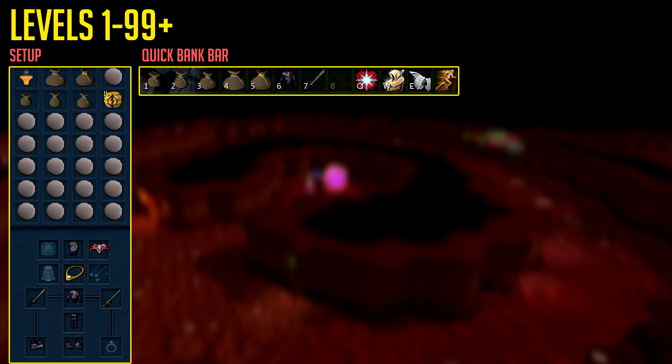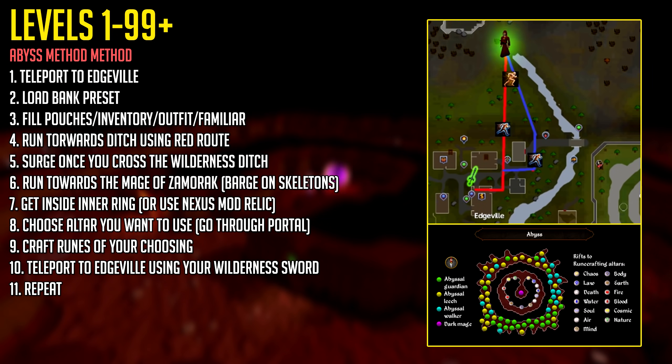Here's the setup you want to be using from levels 1 to 99 and beyond for Abyss runecrafting. If you don't have items like the Ethro outfit, simply don't use them if you're at a lower level. Same for the runecrafting urns and rune pouches — if you don't have the required level, just don't use them. The method itself is really straightforward, and you can see a summary of all steps on screen. This is the exact method you'll use from levels 1 to 99, and potentially to 120 if you want to make money.